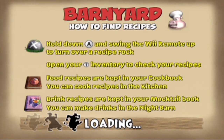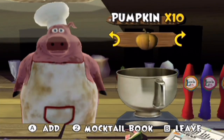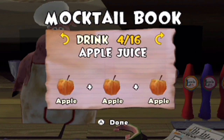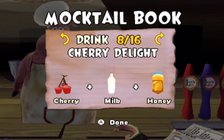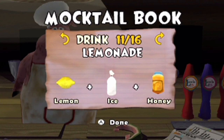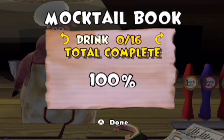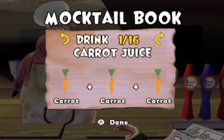We are going to make some mocktails for the first time, and we're going to make all of the mocktail recipes — all 16 of them. And conveniently, you have access to your mocktail book. So we have 16 recipes here to make, and they're all pretty simple for the most part. They're all just drinks, basically. It's this game's version of cocktails, basically. That's all it is.